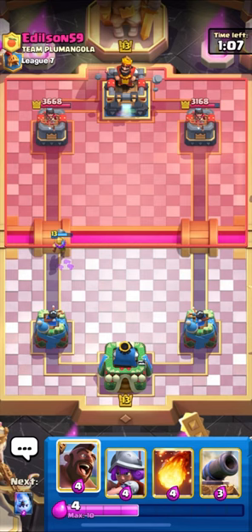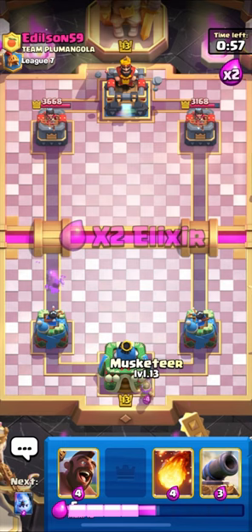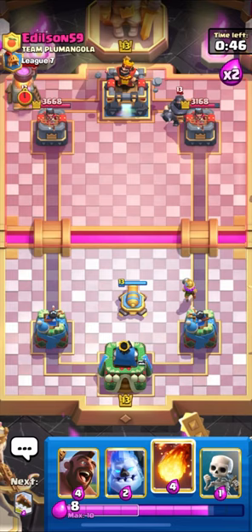Till now it's good, but we are about to hit 2x elixir and I think in 2x he is going to come in with everything. Let's be ready with our Musketeer from the back. He is dropping his Mega Knight on the same lane - let's go in with our Cannon here. I think we have to Fireball his Furnace.